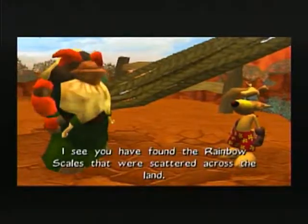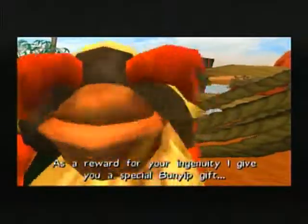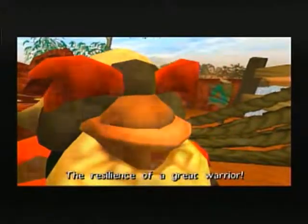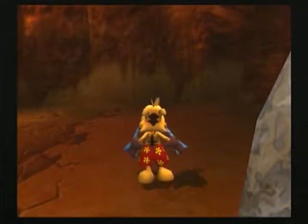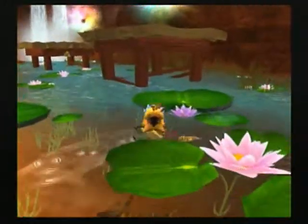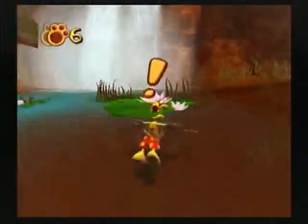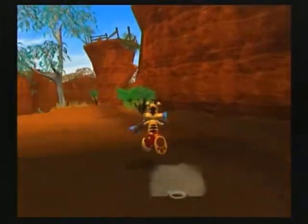I see you have found the rainbow scales that were scattered across the land. As a reward for your ingenuity, I give you a special gift — the resilience of a great warrior. May you battle well. Just to show you what you get: I can breathe longer and I can take more hits. I feel like that wasn't worth it.